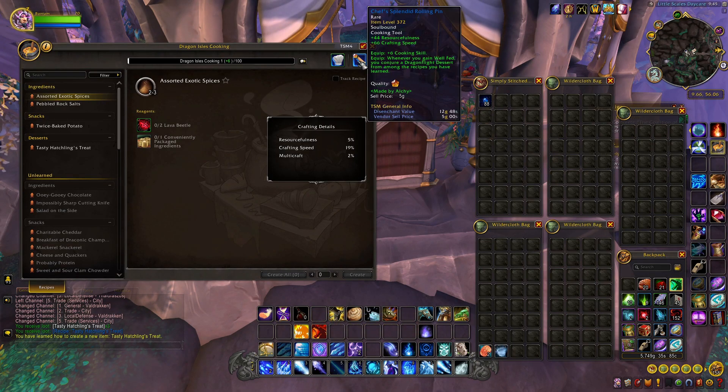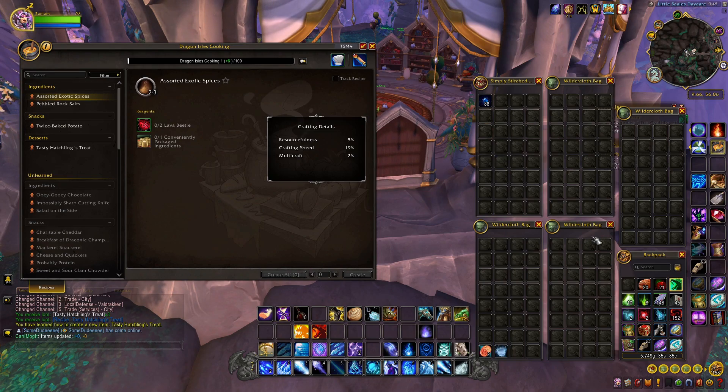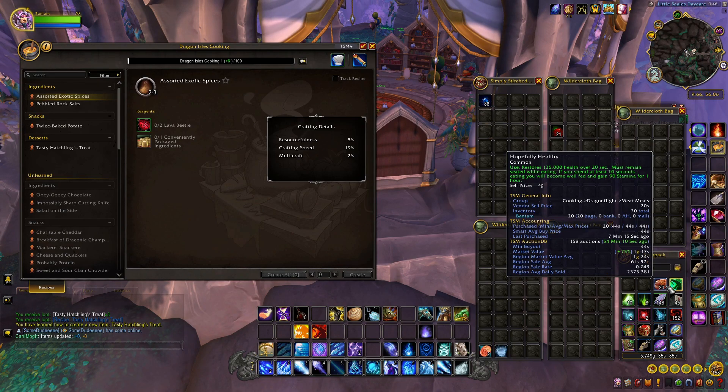You want to make sure you have the blue rolling pin equipped. It says: whenever you gain well fed, you can conjure a Dragonflight dessert from among the recipes you have. So in order to conjure it once you get well fed, you're going to need to make some of these desserts and have them in your bag. You'll also need another food — any food you can eat to become well fed.